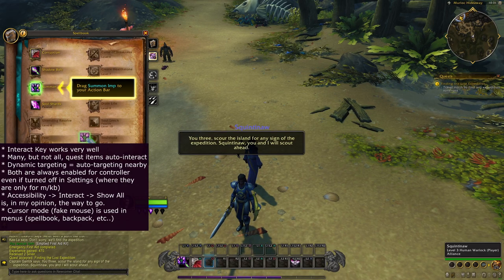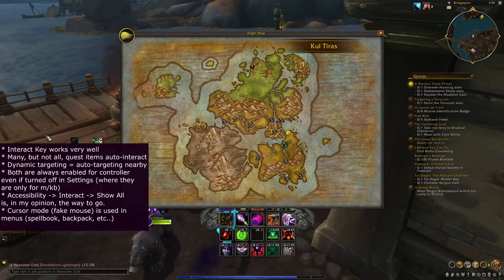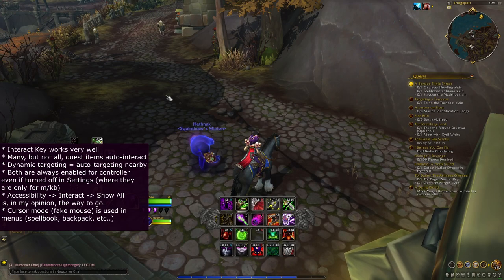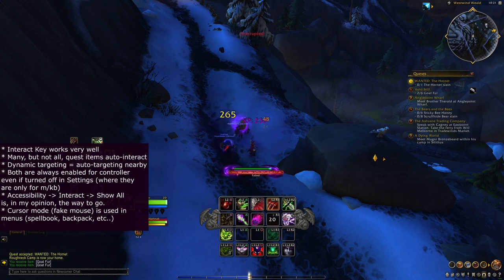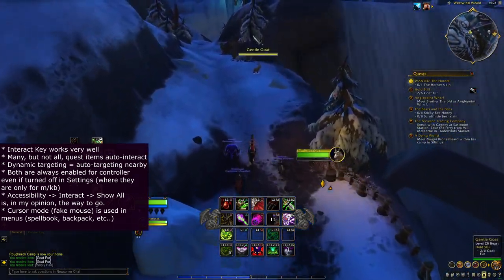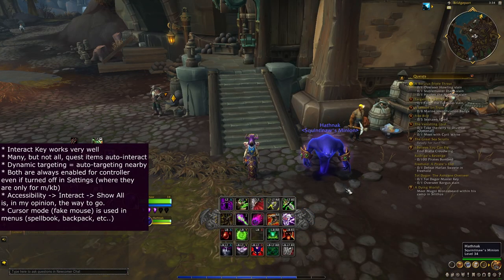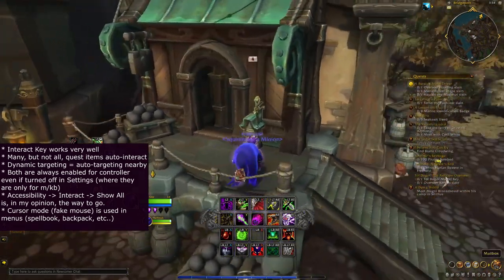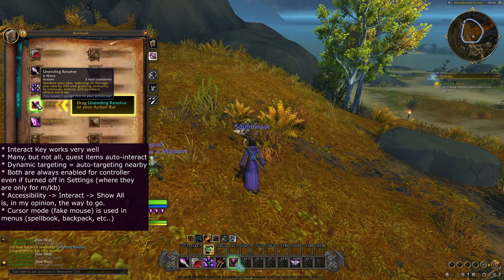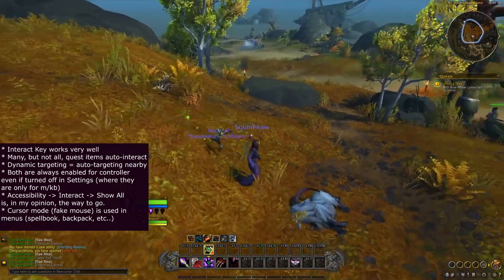There's a lot to love about what they've done with interactivity, but I have to talk about the bad things too. For menus — whether going through your inventory, spellbooks, selling items, or even just accepting a quest — you end up in what I will call Cursed Mode, where you use your analog stick to move the mouse, R2 for right click, and R1 for left click. You can also enter cursor mode anytime by pressing your escape button. Cursed mode is alright — it's usable and fairly intuitive — but it's a fallback. I would much rather the game be smart enough to realize that if I just opened my backpack, my d-pad should override and be used to navigate through my items.